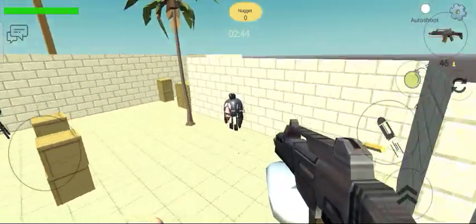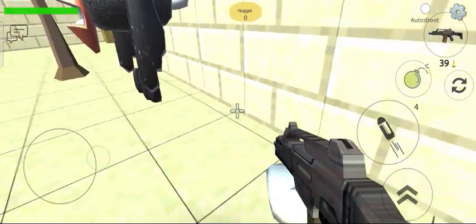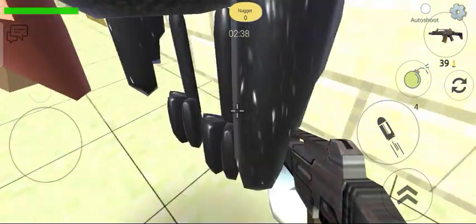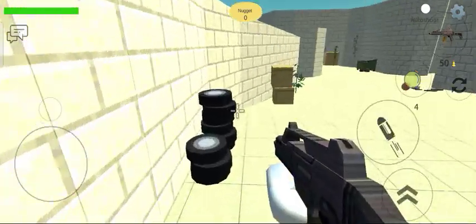Oh, tall chicken — that's nice, it's actually floating. Okay, here's an item. Look at the legs — definitely looks like legs.